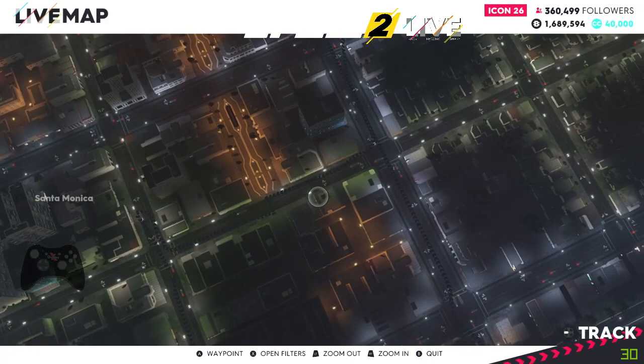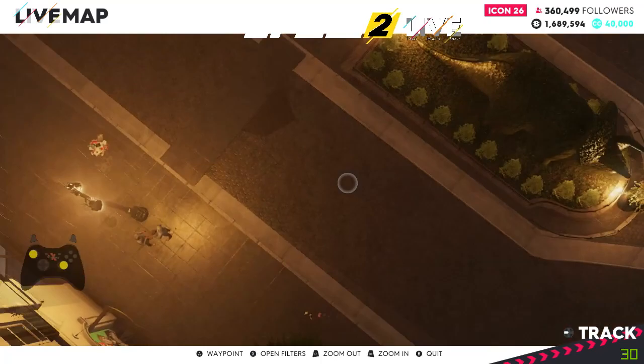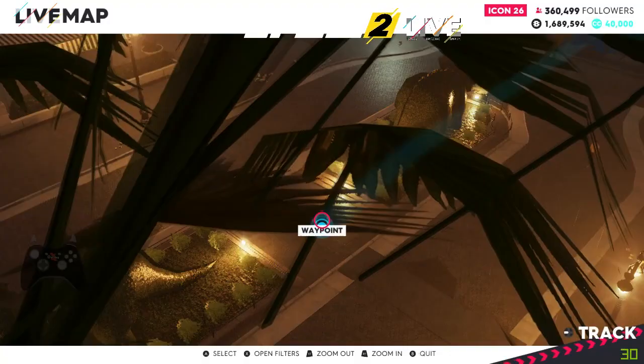I hadn't actually gone that far but I lost it again — I should have put a pin point down. I'm sure it's here — yeah, it is here. So you can see the green dinos, the hedges that are cut — Edward Scissorhands type thing — right at the settled waypoint.